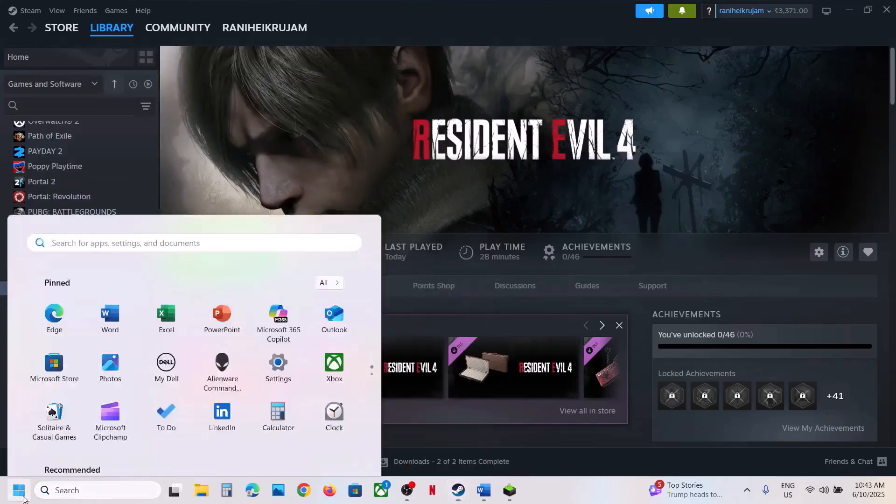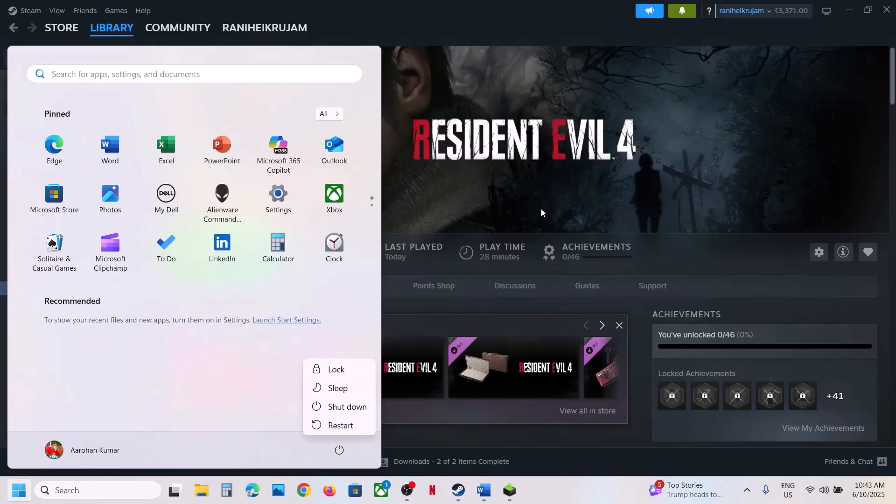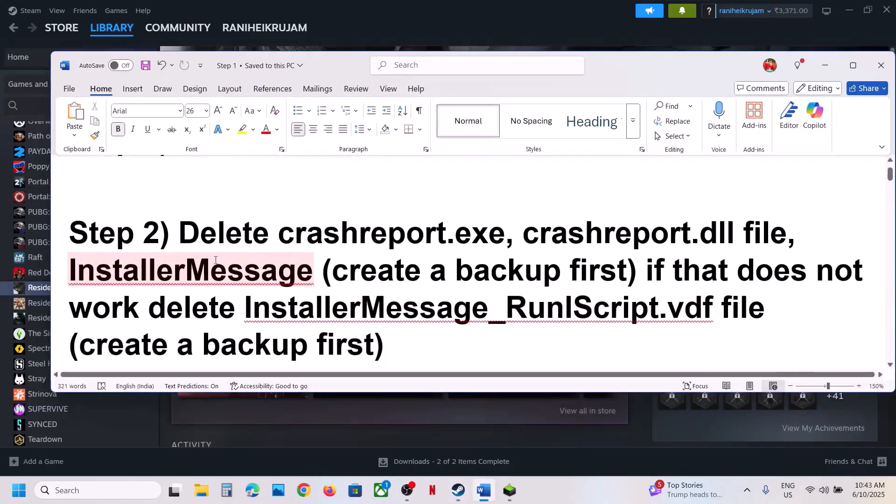If that does not work, restart your computer once and then check. The next step is to delete the crash report exe, crash report dll file, and installer message file.